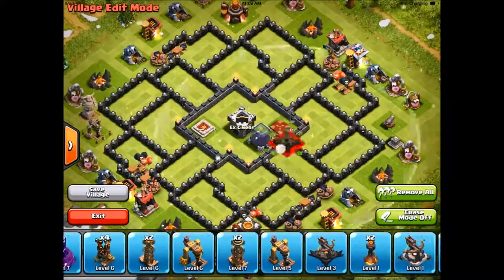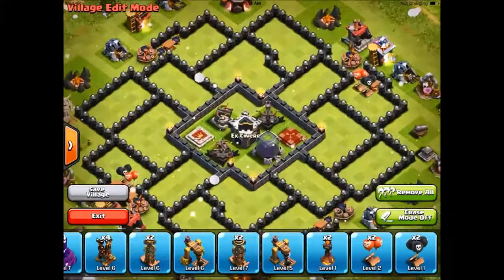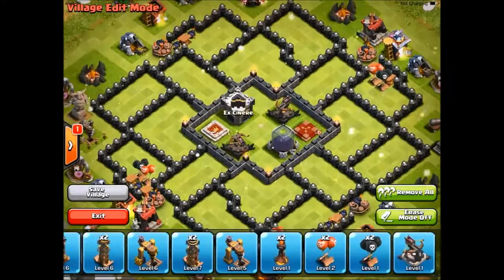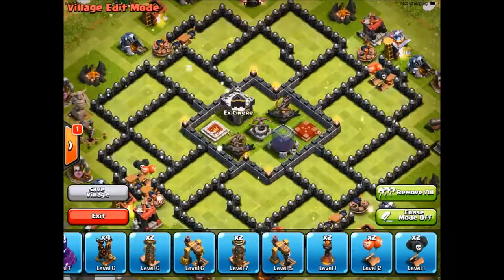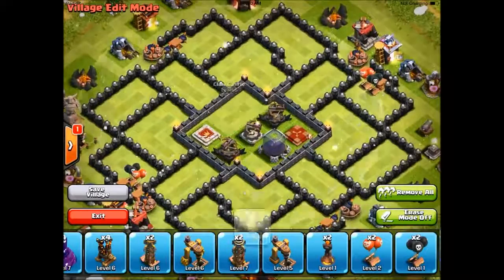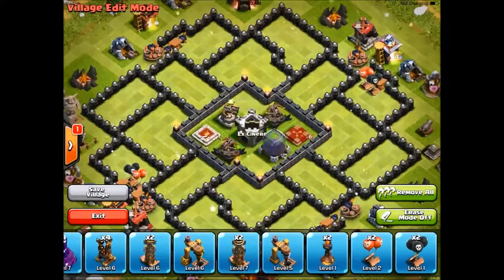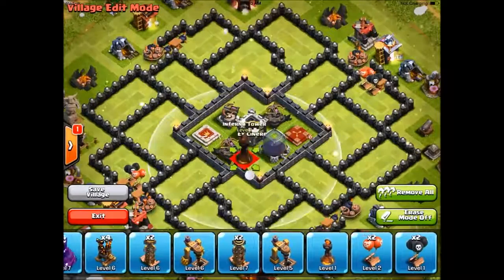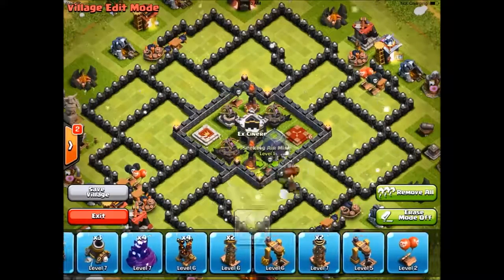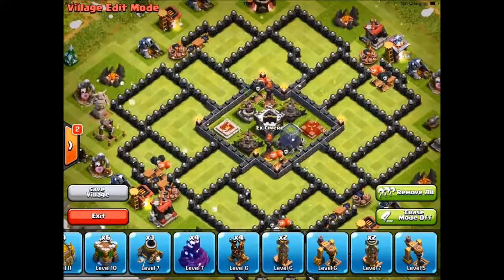And then put in my exposed - one right here, one right here, and one right here. You can also put the clan castle out here and the expo in the middle, so the expos are in a straight line, but it doesn't really matter. I'm not going to do that because my expo is only level 1 right now. So do this, and then we put in our infernos right here. And then just put some seeking air mines and air bombs around them. So the center is done.